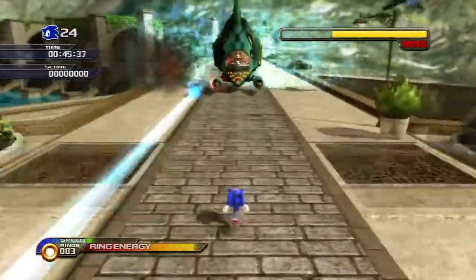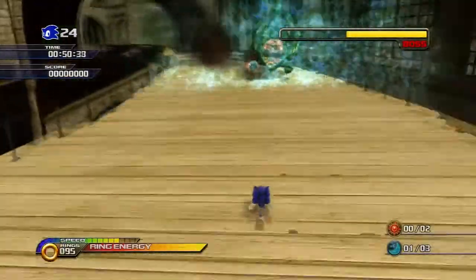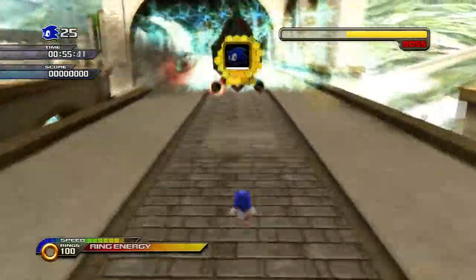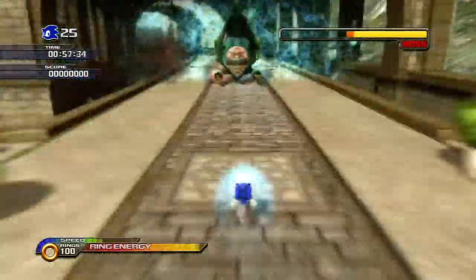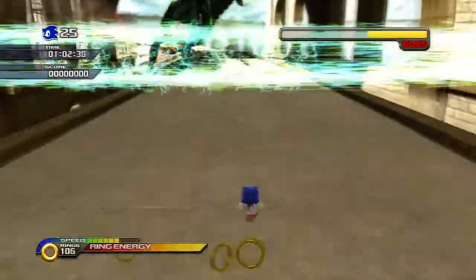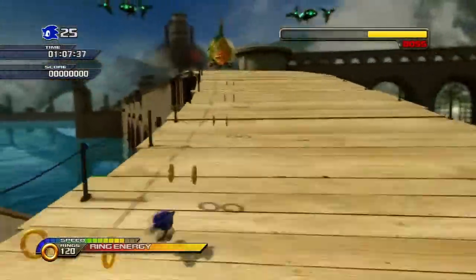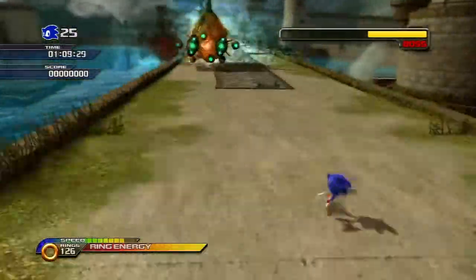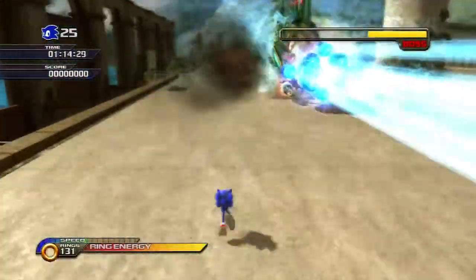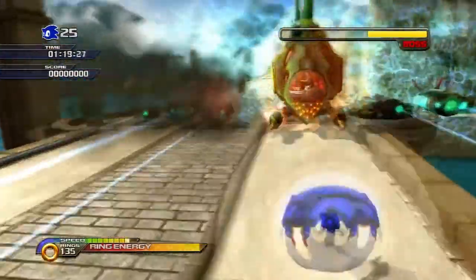The only difference is that the Egg Devil Ray has a shield in front of it. If you dash into the front of the shield, you'll take it off, and then the next time you dash into him, you'll get the hit in. It makes the fight go by really quickly. I had no idea at first that you could dash into the shield and then it's gone — dash into him again and you'll actually hurt him. His attacks mostly consist of laser attacks, so just keep an eye out for his little laser turrets.